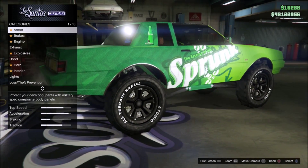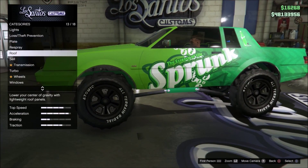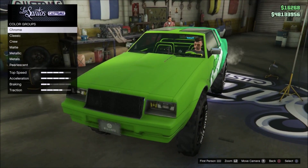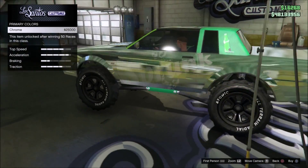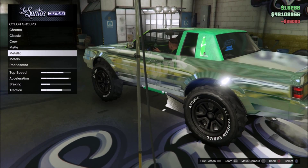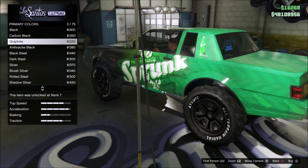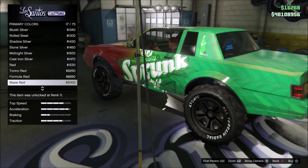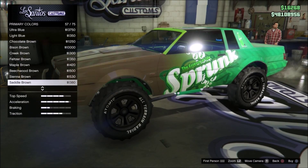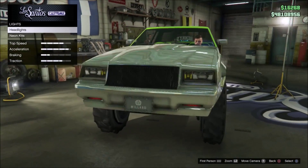This is essentially a chrome glitch. What you want to do is buy chrome as a primary, and then next go all the way through your metallics like so — you don't have to purchase any, just go through them. Once you do that, you want to back out.